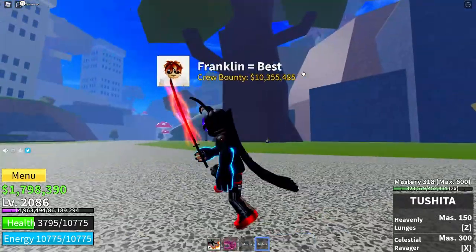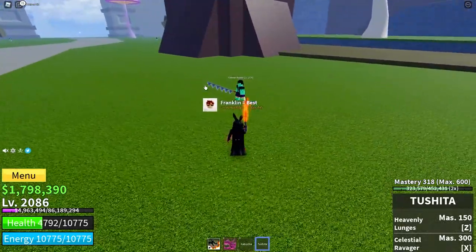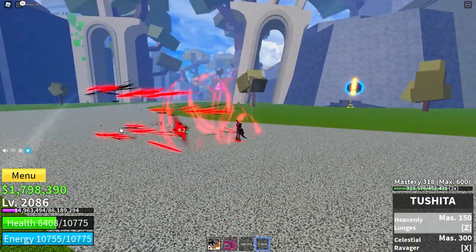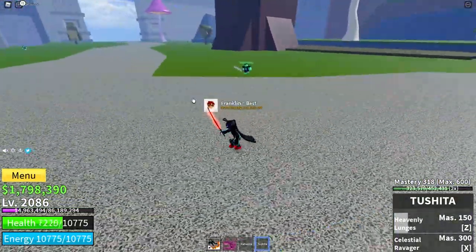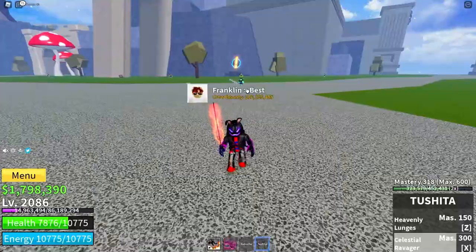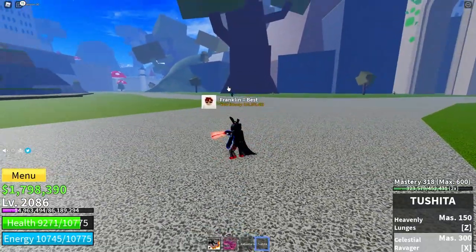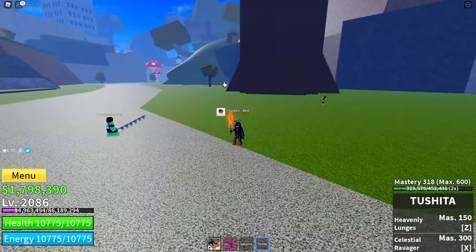Tushita showcase time. The first move is Heavenly Lunges — you hold down the Z key and it will poke your enemy lots of times and then send them flying back. I've got no stats in my sword so it doesn't do too much damage. The next move is Celestial Ravager — press the X key and let go to get sent forward in lots of slices, carrying the enemy with you. You can hold it down to make it go further; as I'll show — if you hold it down, as you can see it went in, then you let go and it goes further.